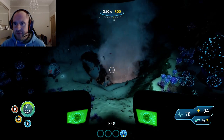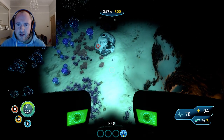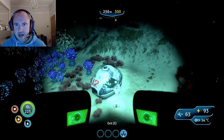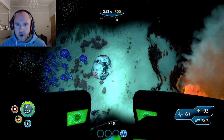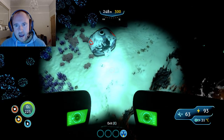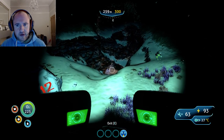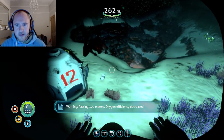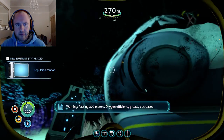Now there are a few theories in terms of where this alien containment blueprint is — it does spawn, but typically this is one of the locations. Passing 100 meters: oxygen efficiency decreased. Passing 200 meters.